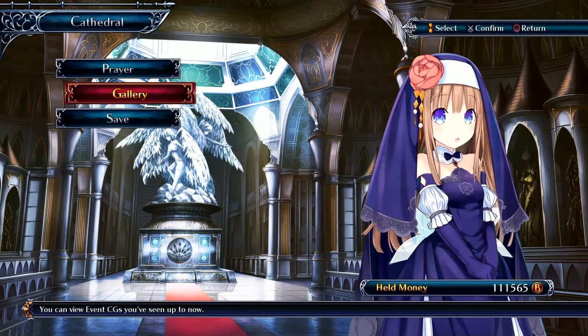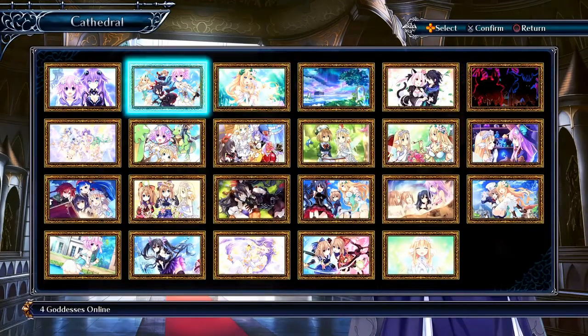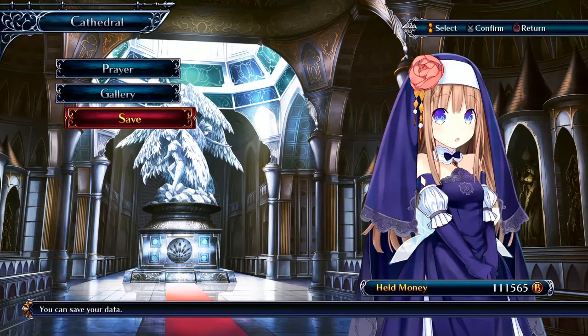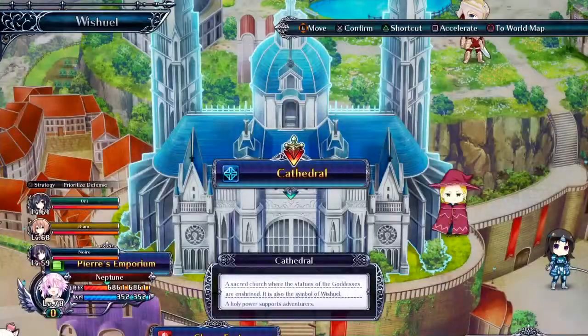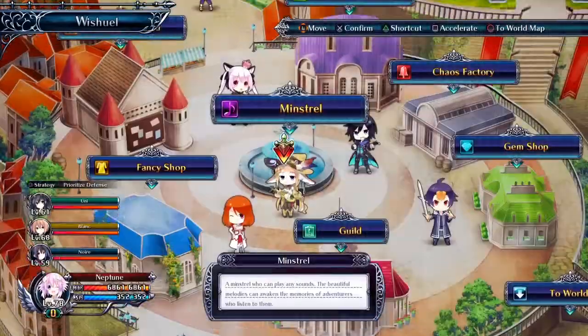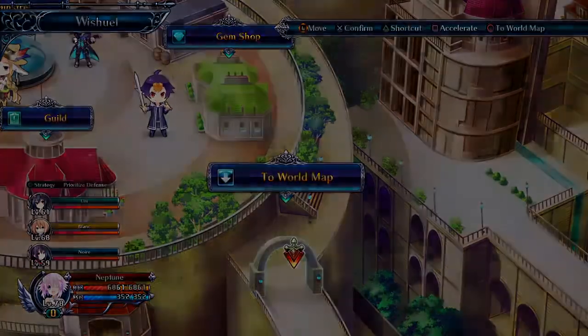The gallery is basically where all the pictures you unlock from the game are — I'm not going to go through any of them because they get weird at times. This is also where you save. There's also a music player here, but I'm not going to play any of these due to potential copyright claims.